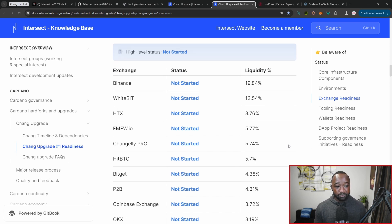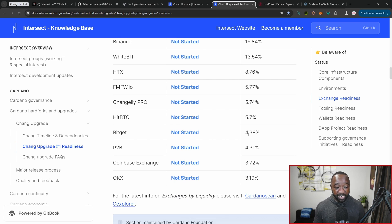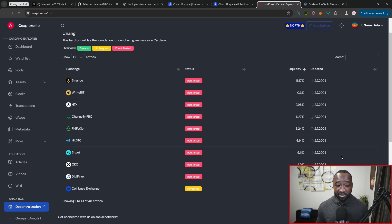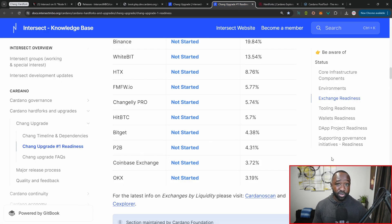We're waiting on Binance, Whitebit, HTX, BitGet, P2B, Coinbase, and OKX. If I'm not mistaken, none of them have started the process except for Coinbase. As you'll see at the very bottom, they hold 3.7% of the total liquidity required to kick off this upgrade. We really need to push these exchanges to begin the process — even if the community gets ready, without their buy-in, the hard fork does not happen.